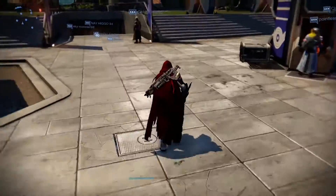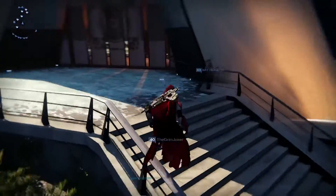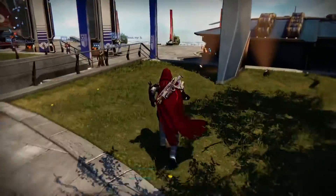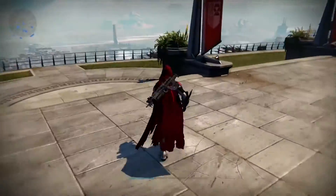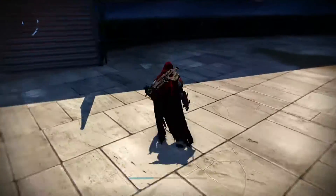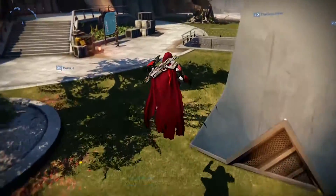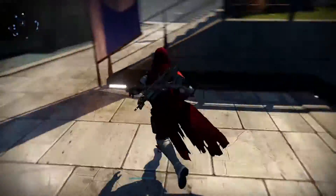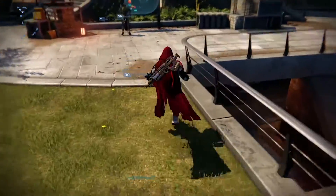Once I get through that first strike, if the ultra doesn't drop an exotic engram, I'll use a Three of Coins straight after that ultra has died and revealed his loot. That gives me the maximum amount of time in between each ultra kill, which maximizes my chances of getting an exotic on the next ultra kill. This increases your chances considerably rather than the old farming methods, because this is Bungie's intended usage with this patch.